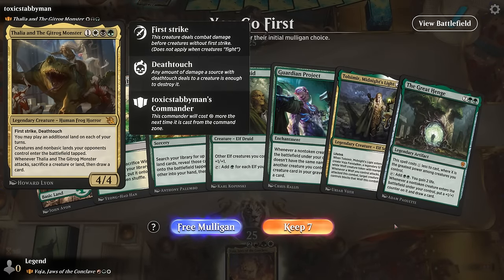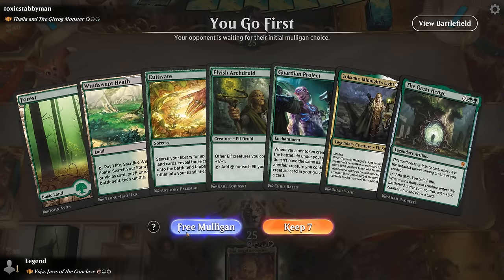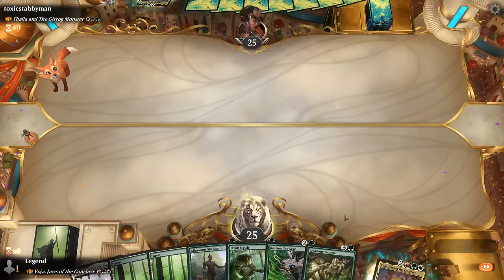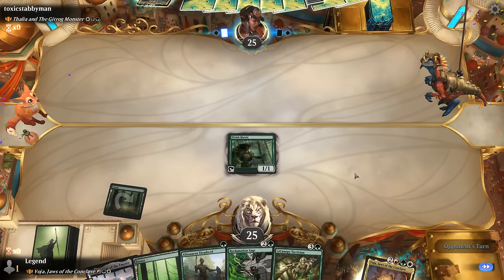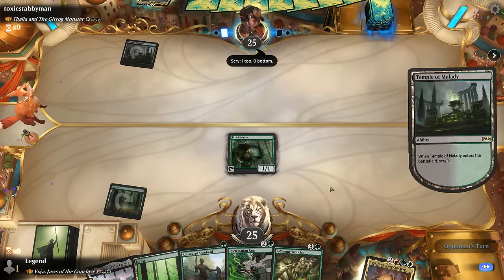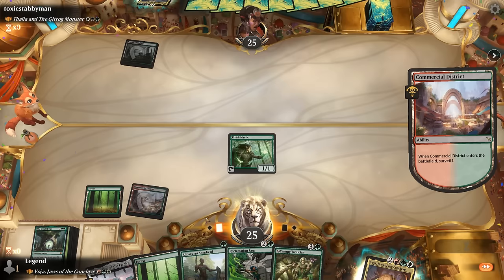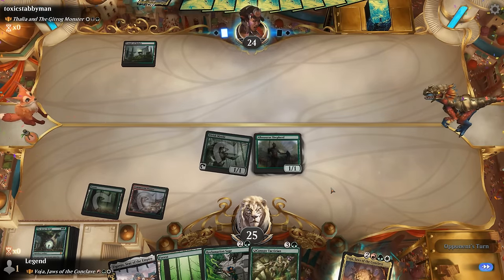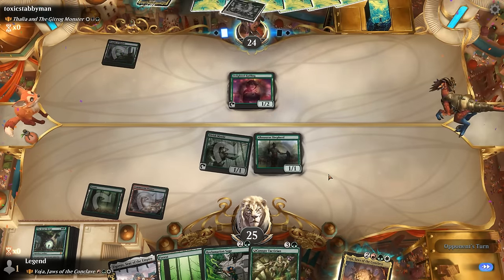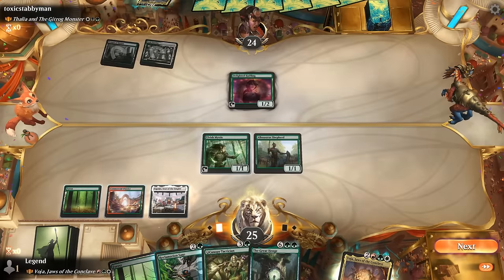Game 8 — we're on the play facing Thalia and the Gitrog Monster. A 4/4 First Strike Deathtouch lines up pretty favorably against Voya. Our first hand feels a little slow without 1- or 2-mana accelerants, so we mulligan. New hand is better: with Shepherd we have an alternate win condition pumping the rest of the team. We're still missing red mana but we'll find it. There it is. Great Henge could be a decent follow-up to Voya, and with Canopy Tactician next turn we may have the mana to play both Voya and Great Henge in the same turn.